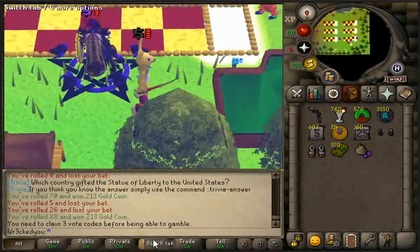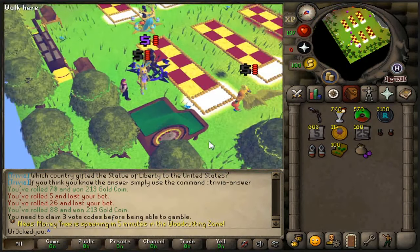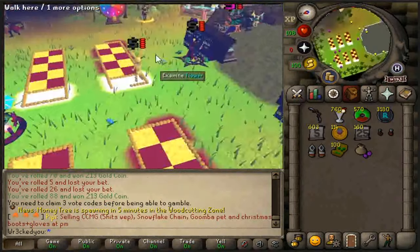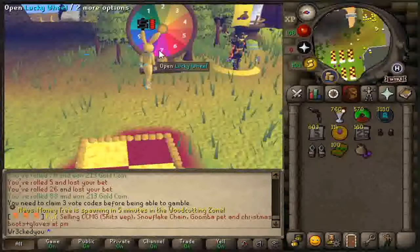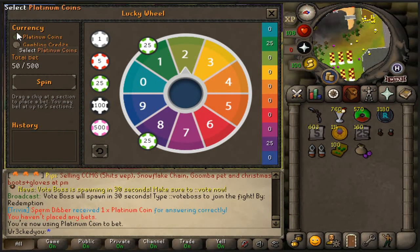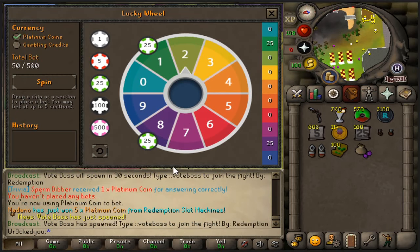Stay tuned — I can't wait for Saturday to actually do some of this. With the Lucky Wheel, we bet platinum coins and spin to see what we get.